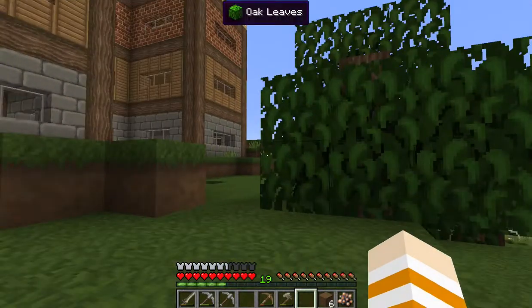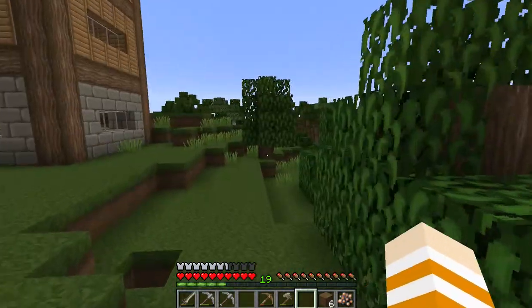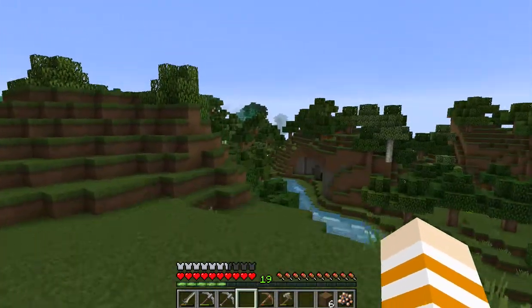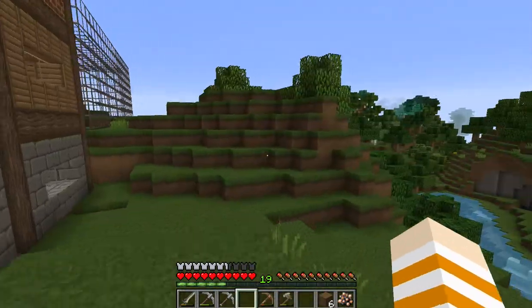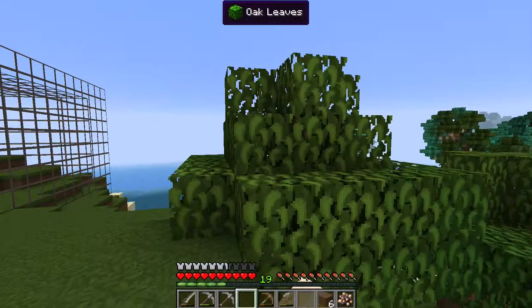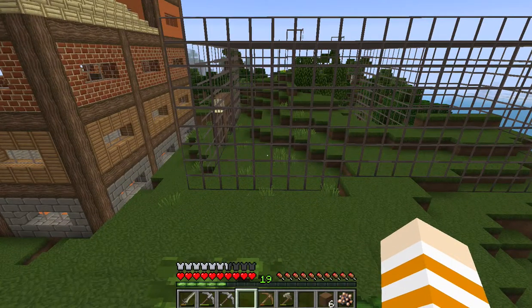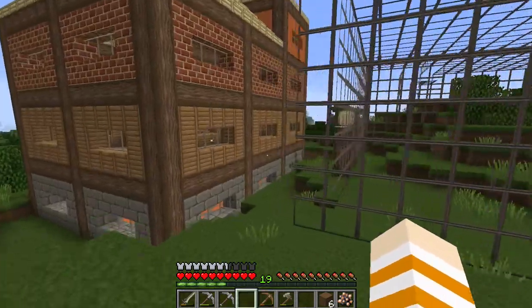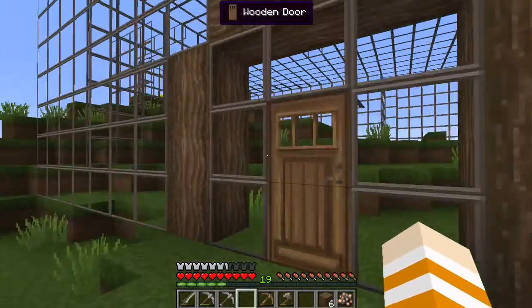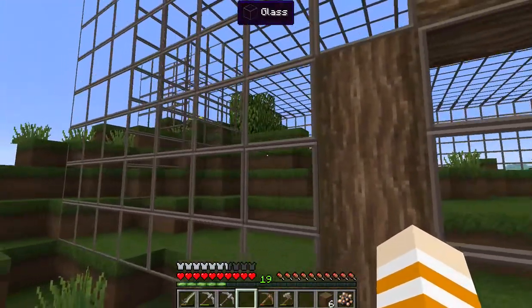I also got birchwood planks. I'm on a mountain, actually really far away from other places. This used to be a mountain filled with trees, but I chopped them all with my handy dandy timber mod. I got a lot of resources from the wood and thought I might as well use this wood for stuff. I also made this little glass thing.